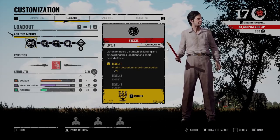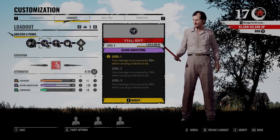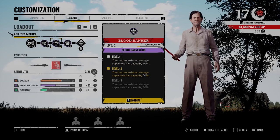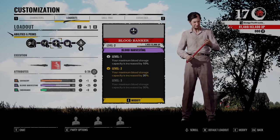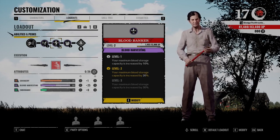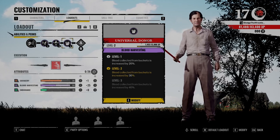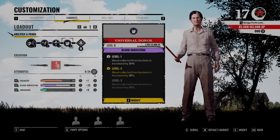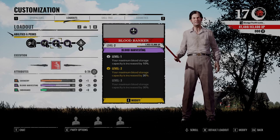That's what you're doing with his ability. Now, if we take a look at his perks, the two that I think you absolutely must take are Blood Banker and Universal Donor. Blood Banker increases your blood storage, and Universal Donor increases the amount of blood you collect from buckets. That's the whole gimmick behind this build. So these two are absolutely required.